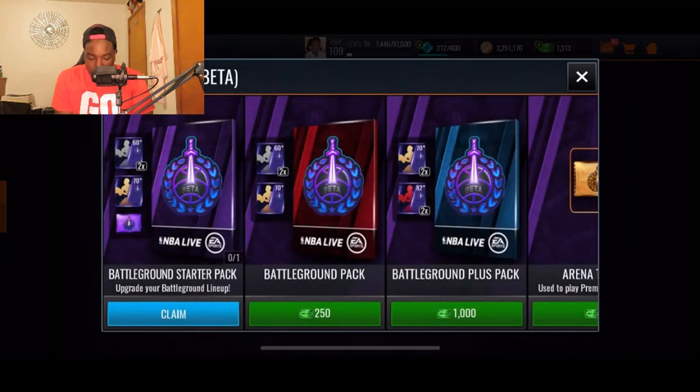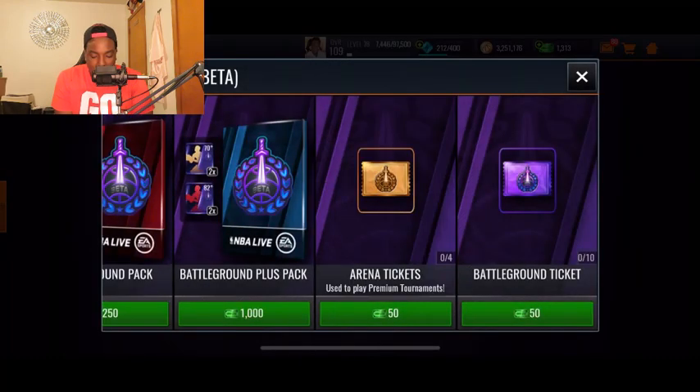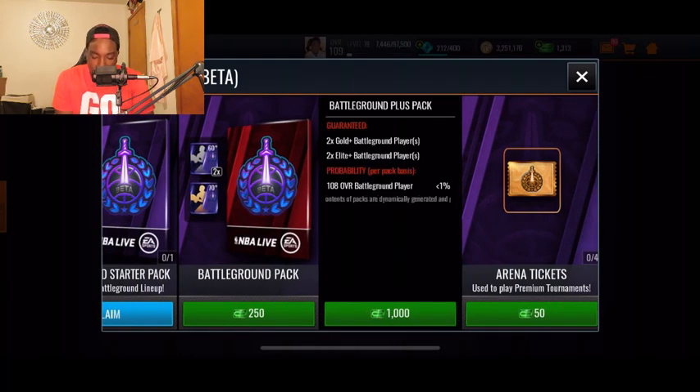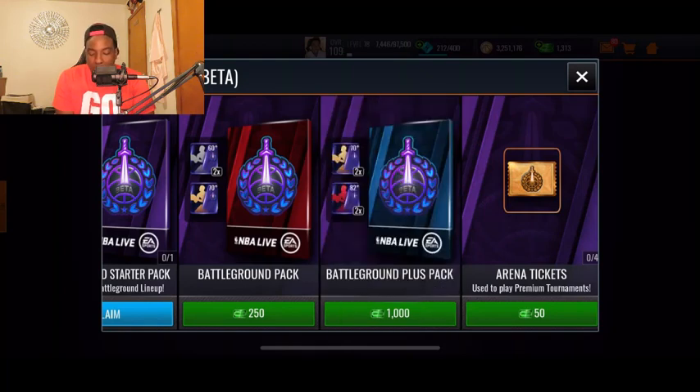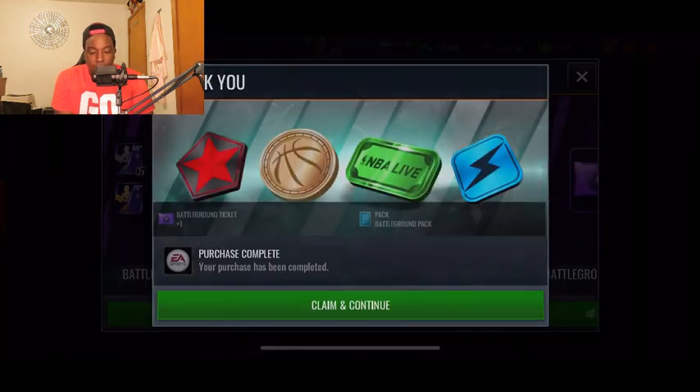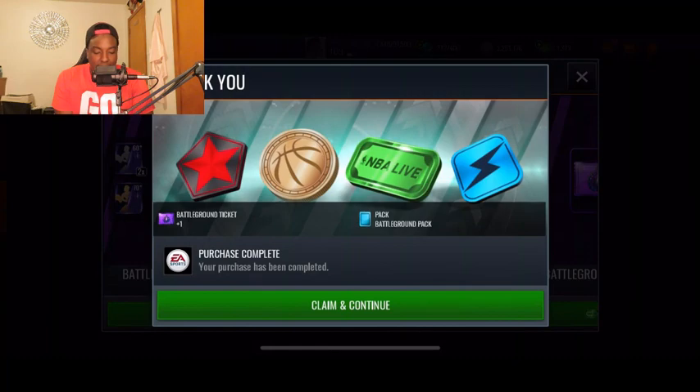Here is the Battleground store — the arena store. You can purchase Battleground tickets for 50 cash, arena tickets for 50 cash, and Battleground Plus packs. These packs give you the Battleground players, so you can either get the players from this store or from winning the matches.